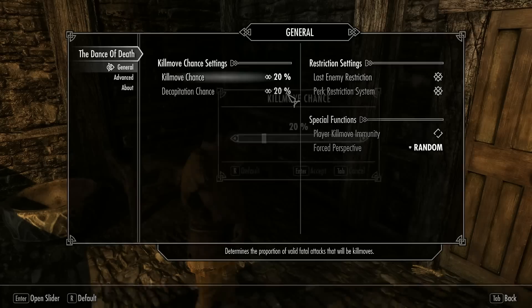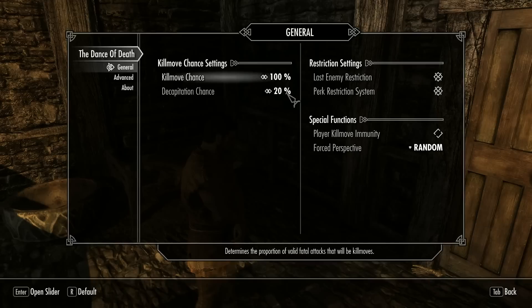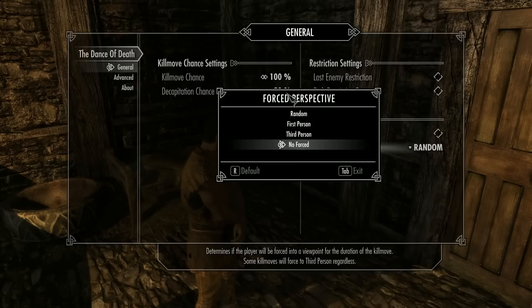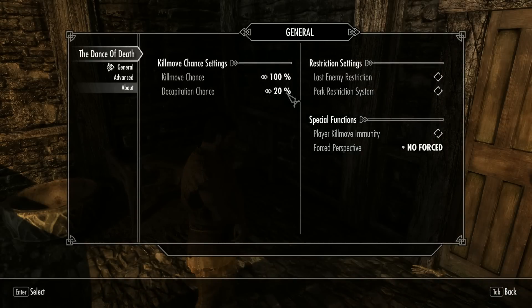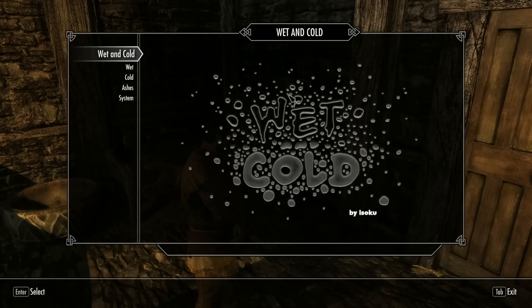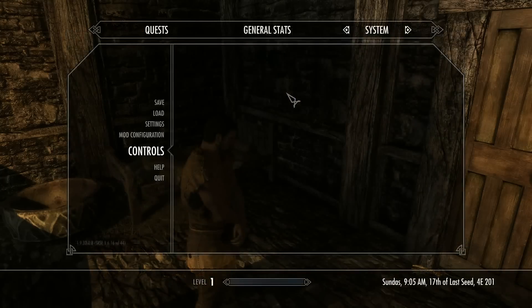Dance of Death adds kill moves — I want all my kills to be cinematic. I love seeing cinematic kills; it's not 100% but most of the time. Wet and Cold means NPCs are going to be putting on clothes to protect themselves from the weather.